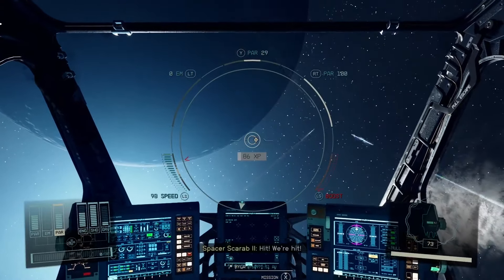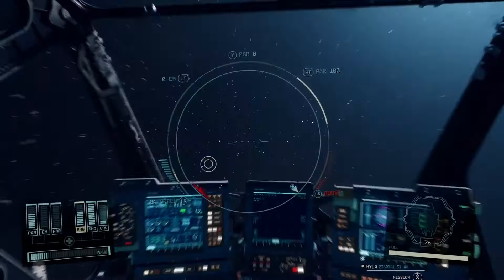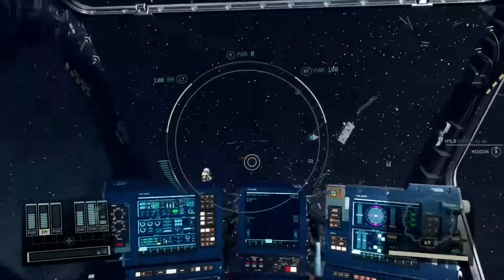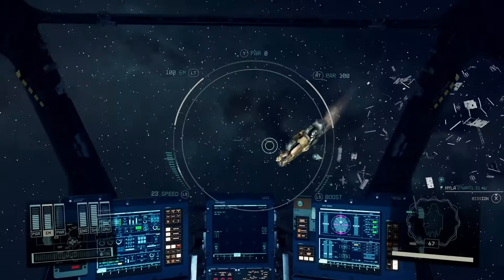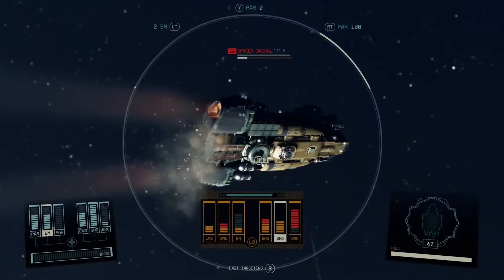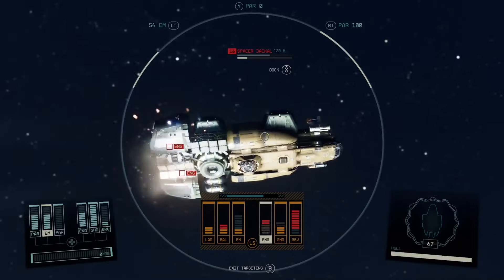Alright, we got one guy left here. Let's turn those turrets down and deal with this last guy manually. Shields are taking a little bit of a beating, but we'll deal with this guy pretty easily enough. Take his engines out, and then board. This is going to be a good one.